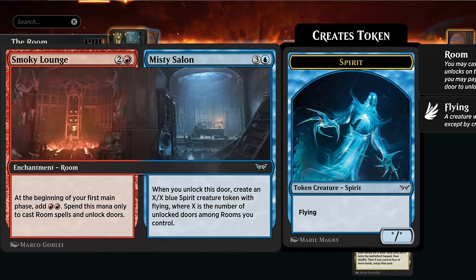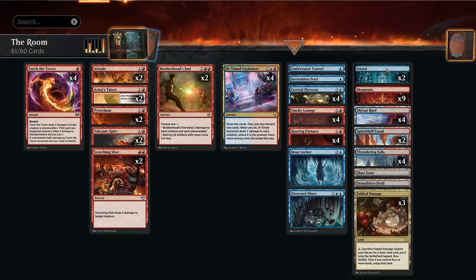We can also unlock the Misty Salon, which makes an X/X blue spirit creature token with flying, where X is the number of unlocked doors among our rooms we control. The power and toughness won't change if we unlock more doors afterwards, so we want to make sure we have a lot of doors already unlocked when we make our spirit token.